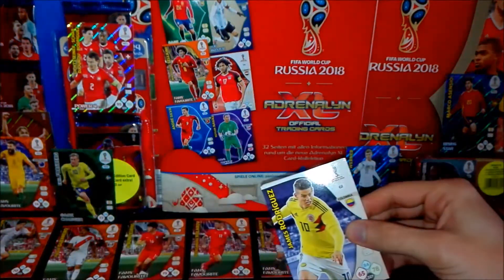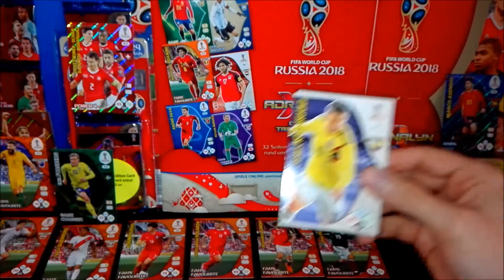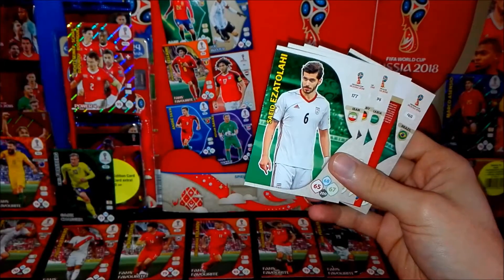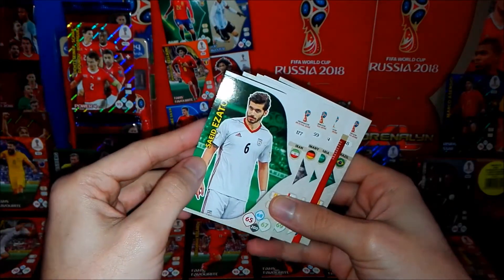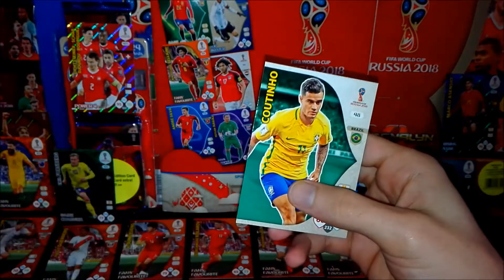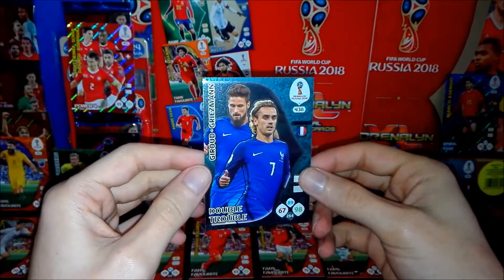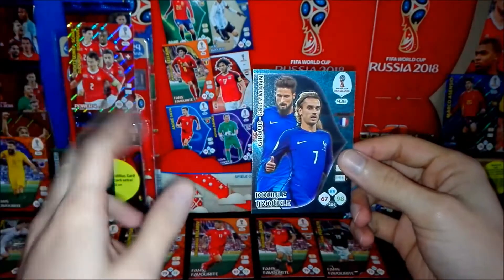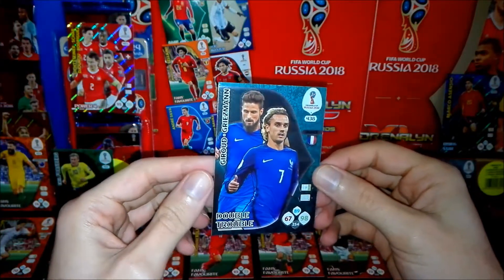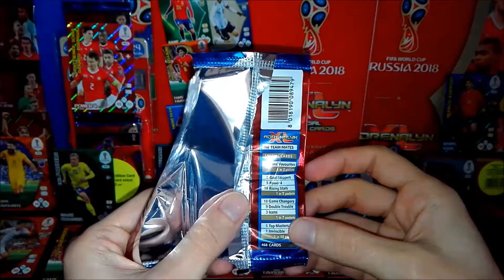So far I haven't got the special categories I still need: gold stopper, top master, the invisible card, and icons. The icons in this collection are Cristiano Ronaldo, Iniesta, and Suarez - those are the three you can get. James Rodriguez, former Real Madrid, now Bayern superstar, then Kimmich from Germany, Al-Yassim from Saudi Arabia, Coutinho from Brazil. The special card is a double trouble - Giroud and Griezmann, the problematic attack from France in a good way. We already had Moses and Musa from Nigeria in part one, now the French double trouble. I think there are nine double troubles in total, so we have two already.